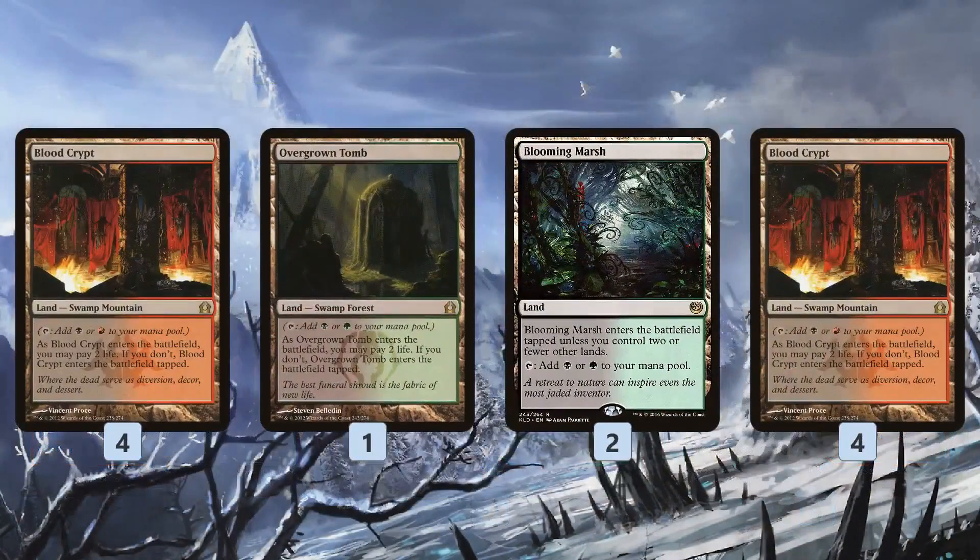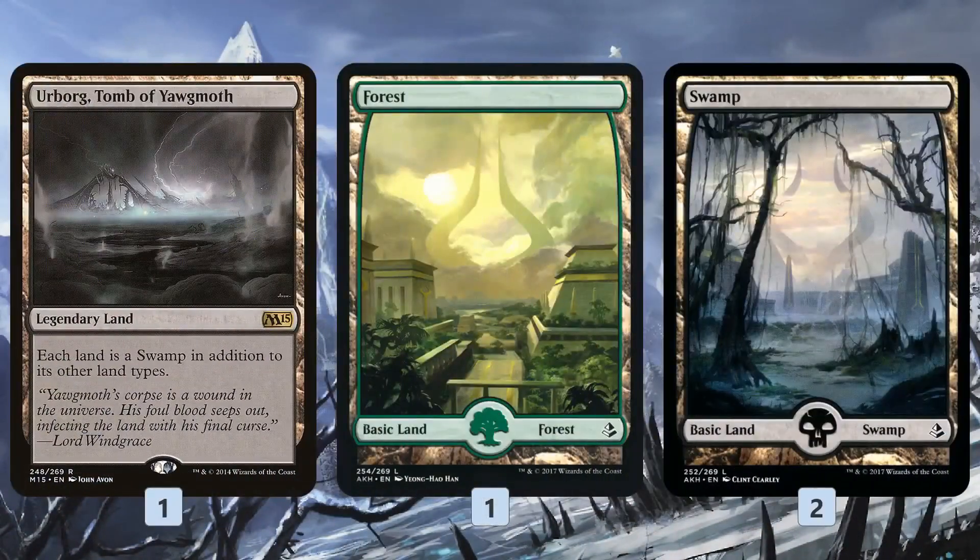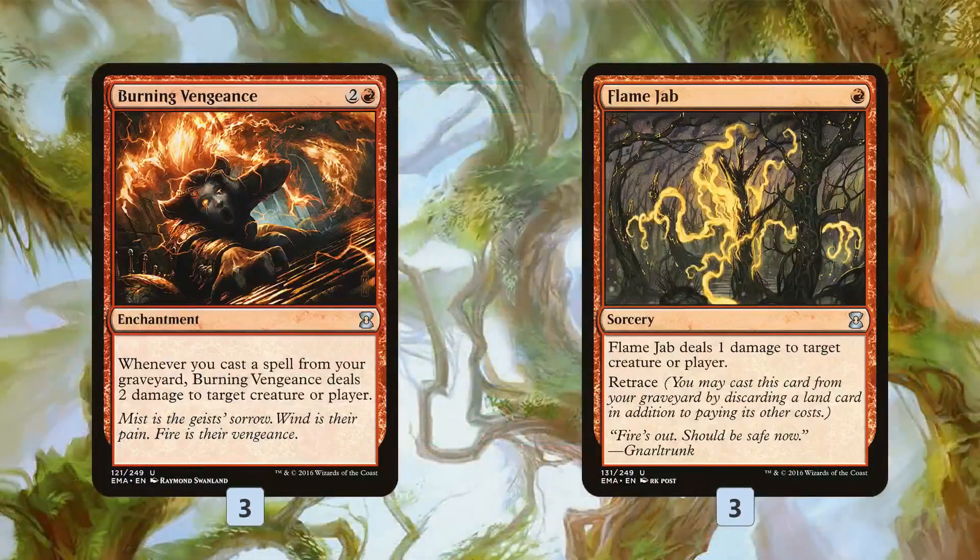For the mana base, we have a bunch of fetch lands, bunch of shock lands, Urborg to make everything a swamp, and some basic lands. In the sideboard, we have Burning Vengeance and Flame Jab, which gives us a spicy backup win condition.